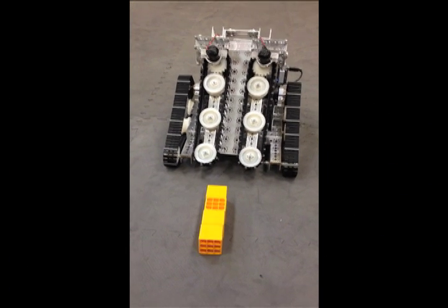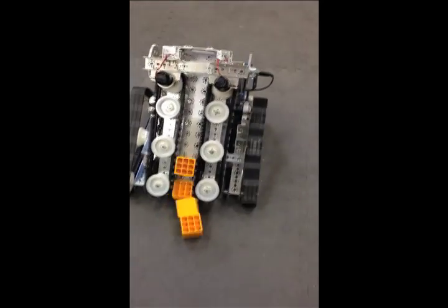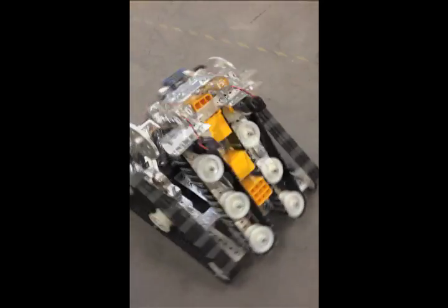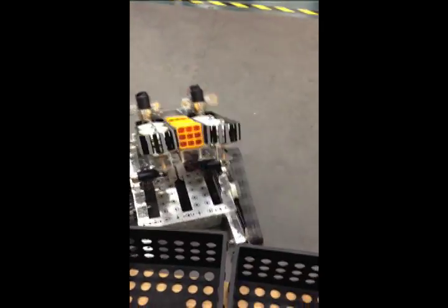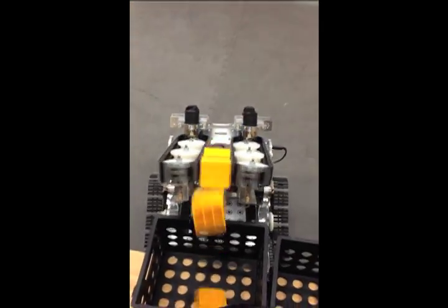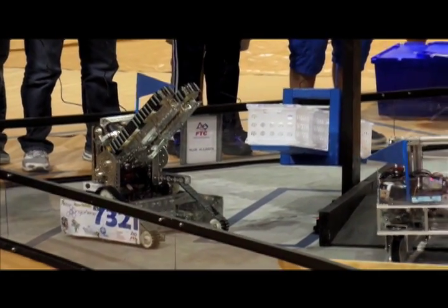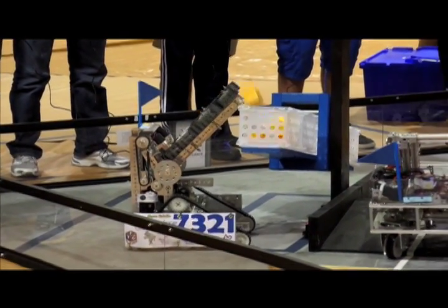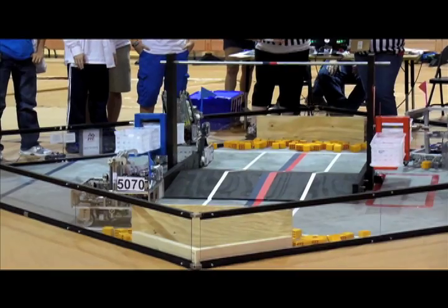We built our robot to obtain one of the most important objects in the game: the blocks and the bar. Our intake design allows us to take advantage of the randomly assorted blocks in the block area. Even if the block we approach is at an unusual angle, the treads will automatically correct it so the block is parallel with the arm and can sort well with any other blocks that might be in its buffer. This is accomplished by the blocks stretching the treads when more space is needed, making the block snug within its rollers.